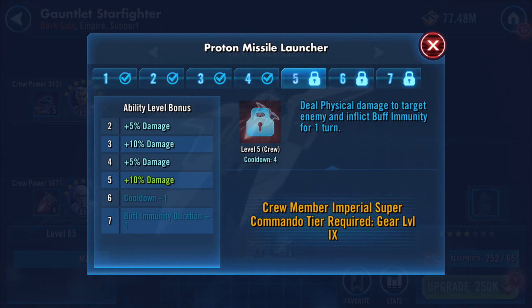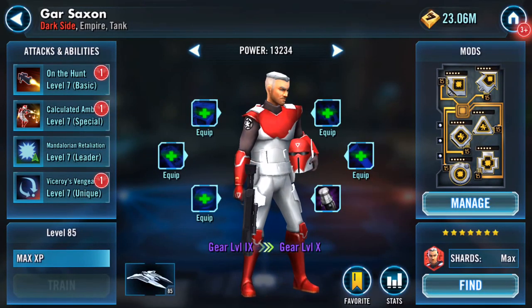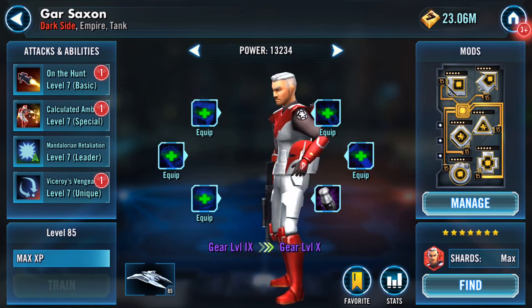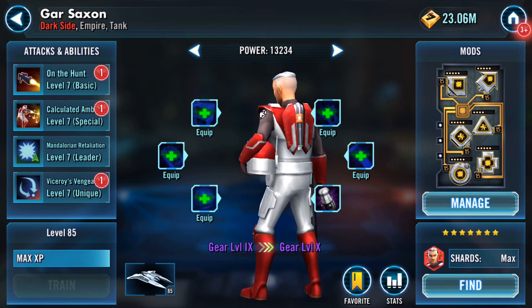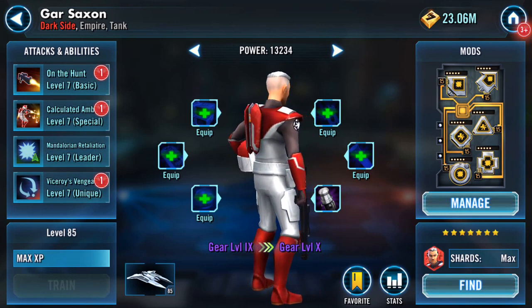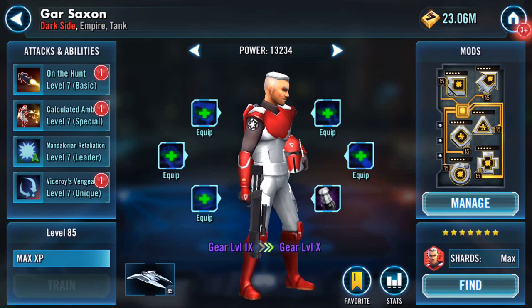That cooldown's gonna drop if I can get Imperial Super Commando — I call him super pooper — to gear level nine. Thank you for keeping me in the loop. I now have a seven star Gar Saxon at gear level nine.